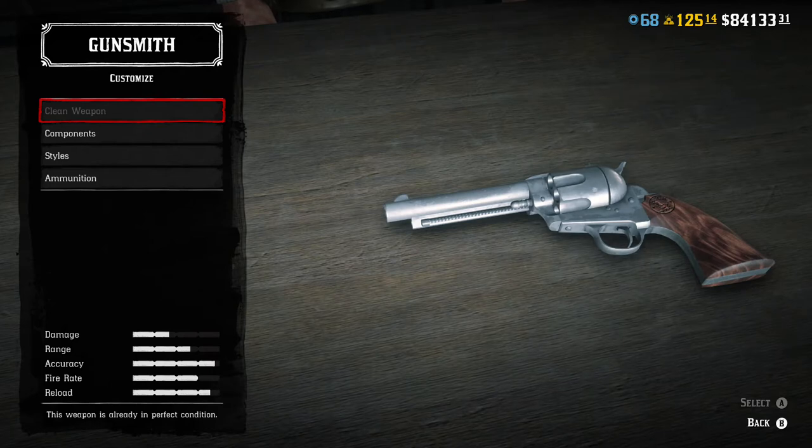It costs $50 to get a new gun. It holds 6 rounds. It does 42 damage, 75 fire rate, 67 accuracy, 50 range, and has a 67 on the reload. This gun here will probably be your go-to revolver, your sidearm, throughout most of the game until you hit probably level 9 or so.